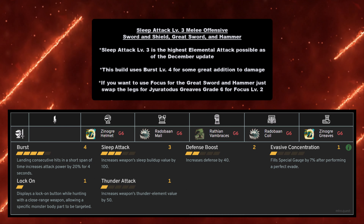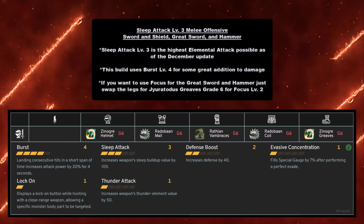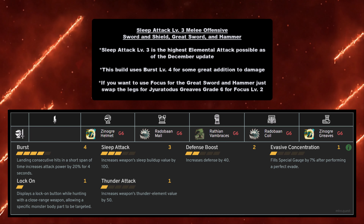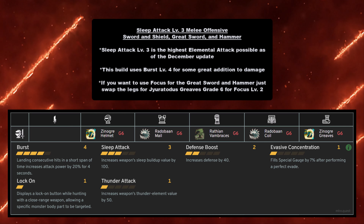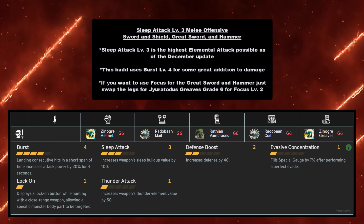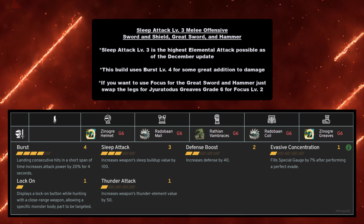Finally, the last element: Sleep Attack Level 3, a melee offensive build for Sword and Shield, Great Sword, and Hammer — those are the only three weapons with sleep element as of the December update. Sleep Attack Level 3 is the highest possible. This build uses Burst Level 4 for great additional damage. If you're using Great Sword or Hammer and want focus for faster charge attacks, you can swap the legs to Gyrotodus Greaves grade 6 for Focus Level 2 instead of Zinogre Greaves. You need Zinogre Helmet grade 6, Radobaan Mail at grade 6, Rathian Vambraces at grade 6, Radobaan Coil at grade 6, and Zinogre Greaves at grade 6.